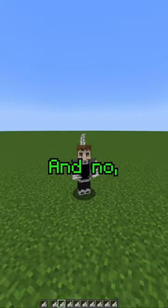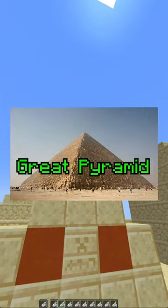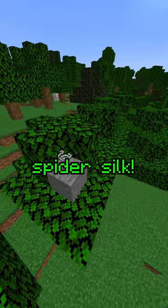I just found the lightest item in Minecraft, and no, it's not a feather. In fact, this item is so light that it makes a feather look like the Great Pyramid of Khufu. And after hours of math and research, I determined that the lightest item in Minecraft is the string, or spider silk.